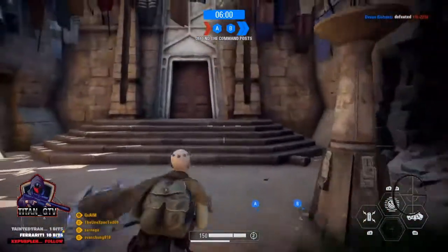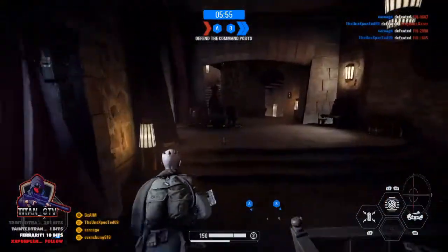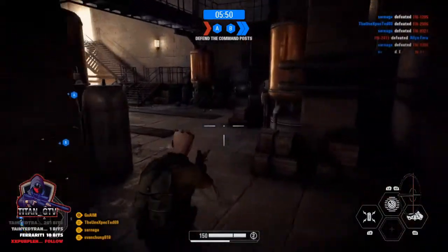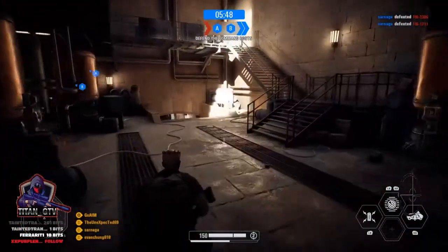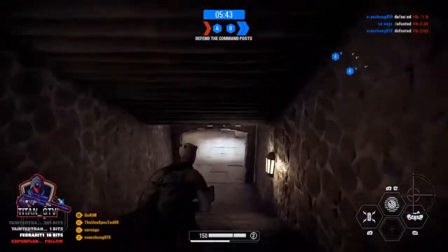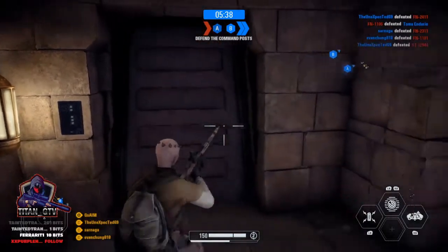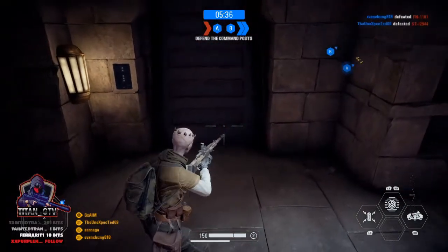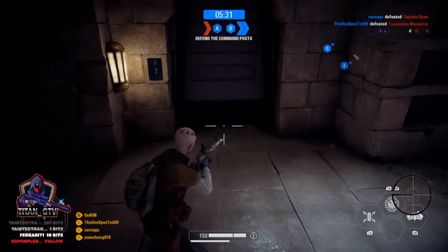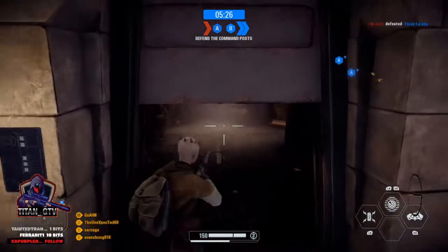Jump down, back in the same door. You hear that coin noise? That means we did it. Back in the same room, this time go down the stairs. That door leads outside, so hang a left and come to this door - and that's basically it.